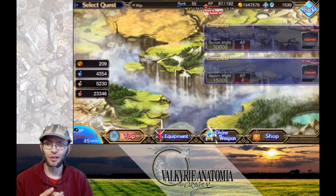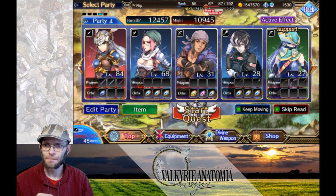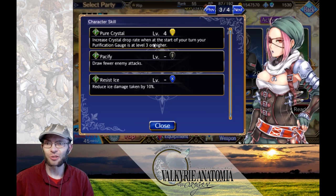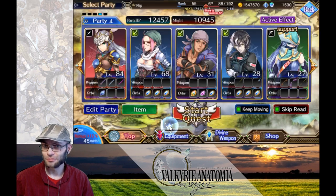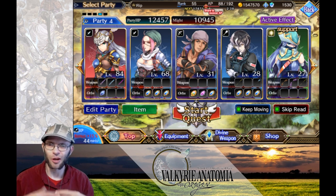If you want to get more bonus but don't have those characters, try to get characters that either increase the number of crystals that drop or hit more times. Characters that have passives that increase the crystal drop rate are Lou, Max, and Randvald. Lou increases crystal drop rate when purification is at level 3 or higher at the start of your turn. Max increases crystal drop rate 12% when attacking. Randvald increases crystal drop rate 9% when attacking — I only got him up to level four because that's all I had orbs for.